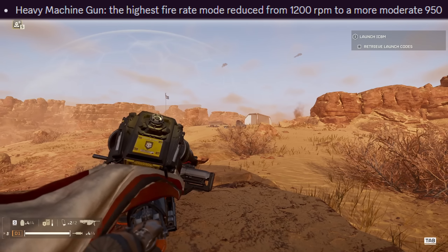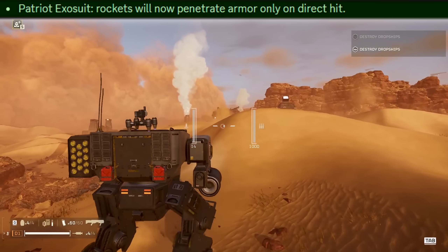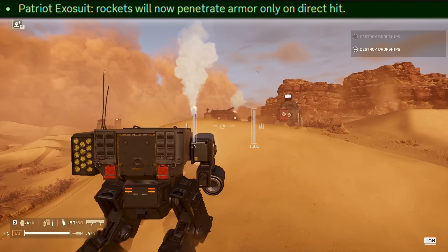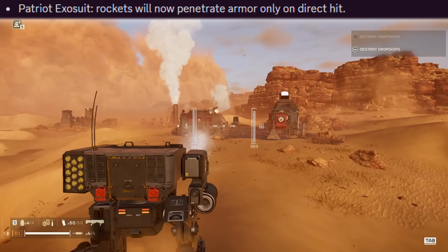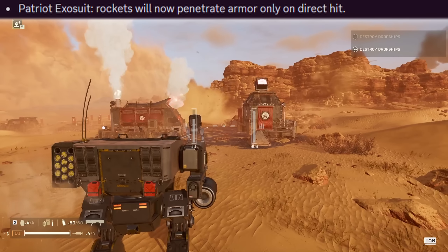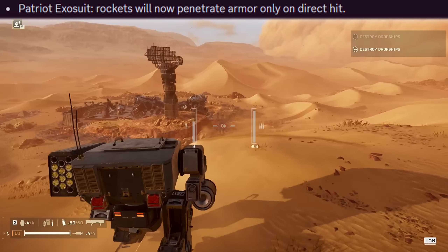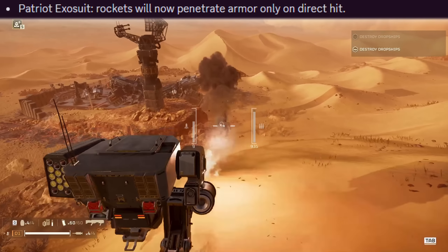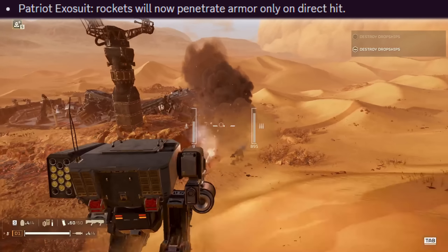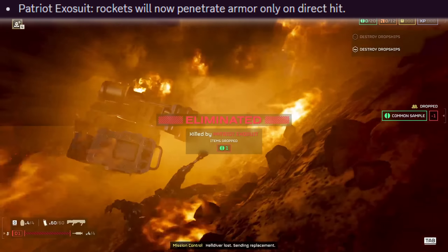The final stratagem is the patriot exosuit. Rockets will now only penetrate armor upon a direct hit — so yes, this already garbage squishy piece of equipment has actually been nerfed, and rockets only penetrate armor if you're very accurate and your enemies aren't moving around. More on the exosuit later though, because it has had a few buffs and isn't as bad as it was.